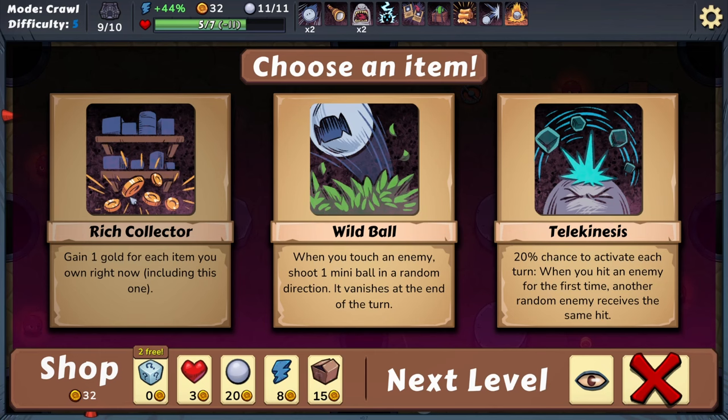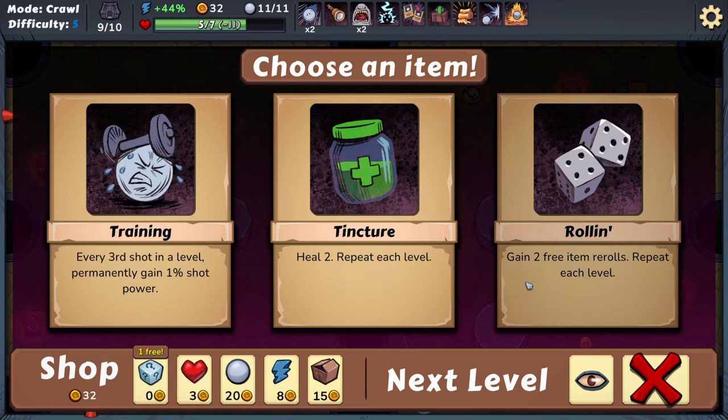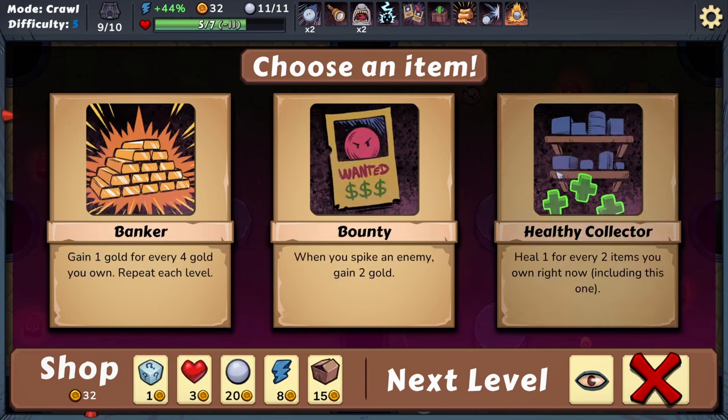Let's do a little chip shot. We're not going to get any bonus gold for beating the level, but we will beat it with five health — I count that as a win. We're getting kind of close to the end here. Gain one gold for each item you own right now. When you touch an enemy, shoot one mini ball in a random direction — 20% chance to activate. When you hit an enemy for the first time, another random enemy receives the same hit — I don't know if I like that. These kinds of things are really hard to predict, and I feel like this is the game where you want to predict things. So I'm going to re-roll.